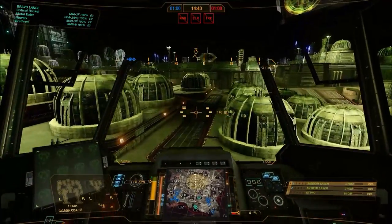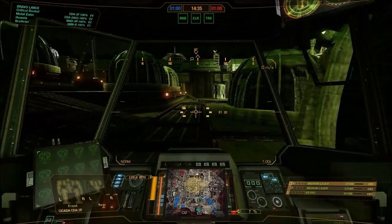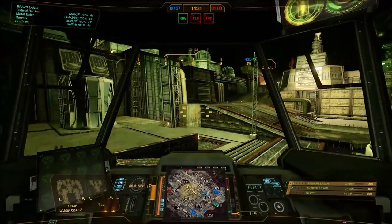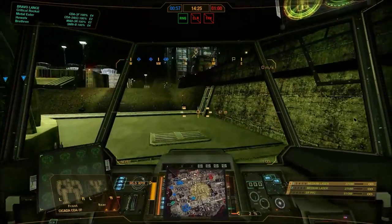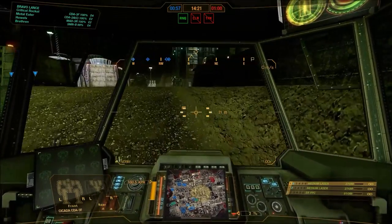The background on the 3F is it's a 3052 variant of the Cicada, introduced at the height of the clan invasion. It was basically one of those situations where they wanted to show off all the new tech added for the Inner Sphere side of things — so it upgraded to an ER PPC, had an XL engine, ferro-fibre, endo steel — it had the works.